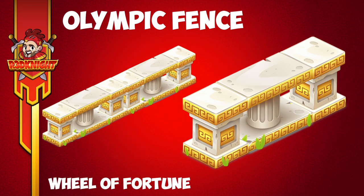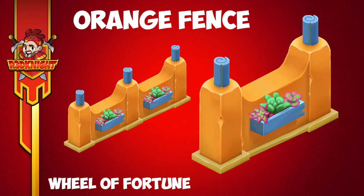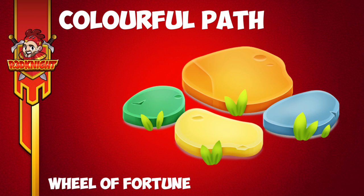The first one is the olympic fence. Start placing those together and add them to our other olympic decorations to create a nice little themed area if you can collect those. Next is the orange fence - I think this can be very cool in the sanctuary, where the brown and the flowers will blend in very nicely. Another one I want to get is the colorful path. For me this is really cool and it's the one of the three pieces I'd love to pick up. I'm just hoping I can get more than one each time.